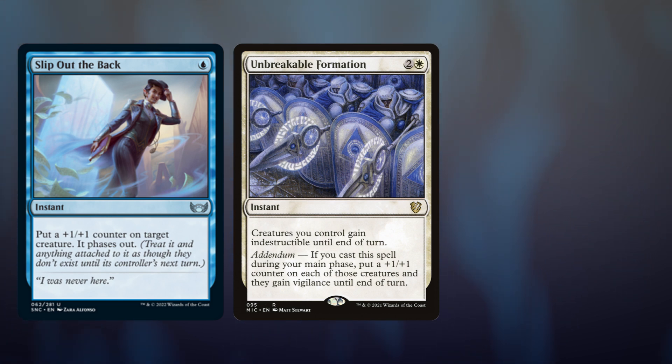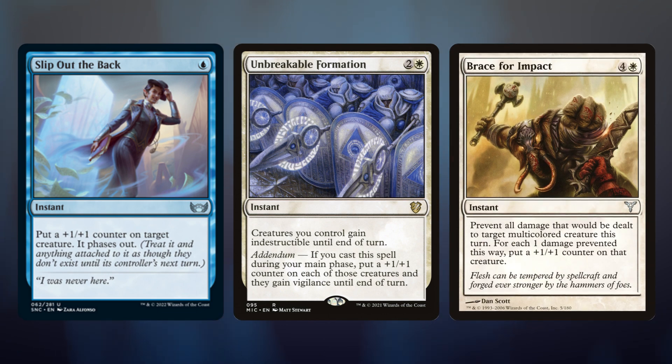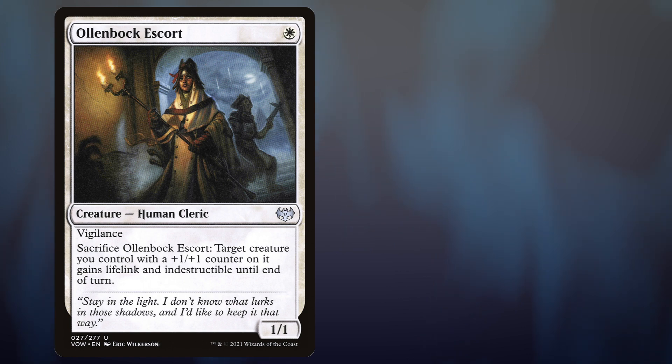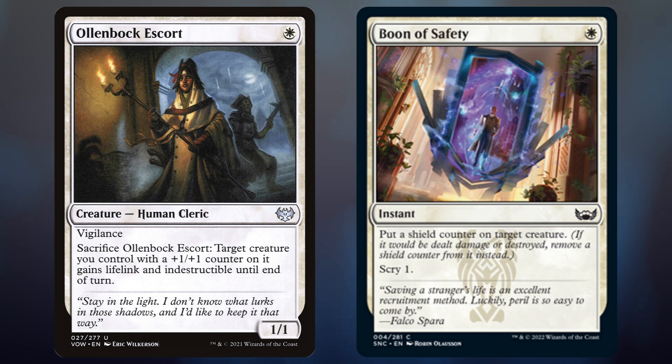Unbreakable Formation can also add a bunch of plus one plus one counters to things if we do it on our turn. Brace for Impact is interesting — I don't know that it'll be worth the five mana, but preventing any damage to Denry Klin and then putting a ton of counters on him could be pretty cool. If your meta is full of Blasphemous Acts, you might want something like this. Ollenbach Escort is going to be on the battlefield, protecting Denry Klin with a little indestructibility shield. Boon of Safety puts a shield counter on him, so if someone's trying to destroy Denry Klin this cancels it out — and if we can put a shield counter on him and cast other creatures, we can put shield counters on those too.